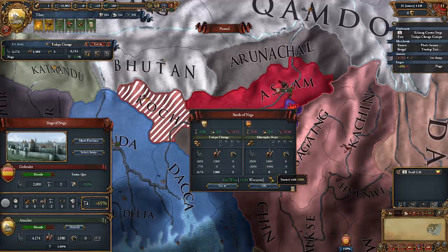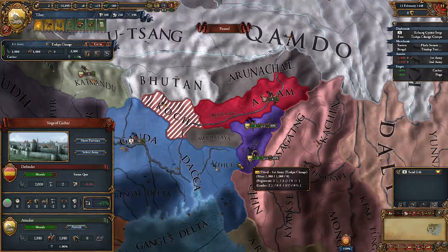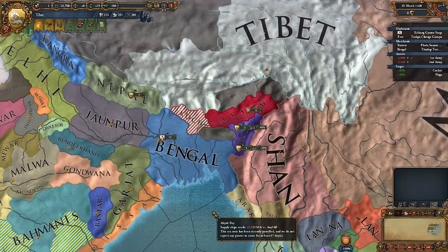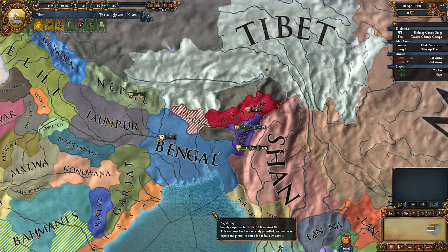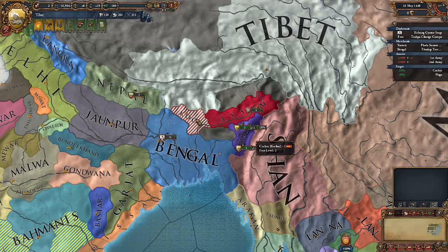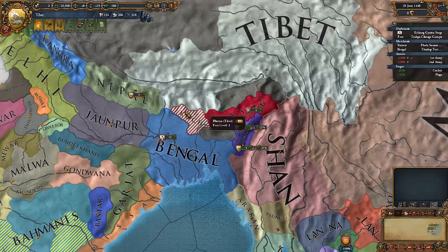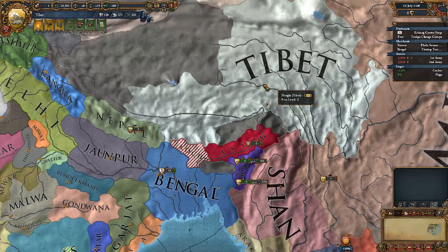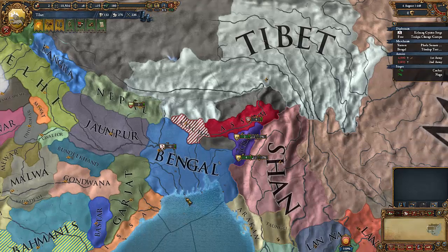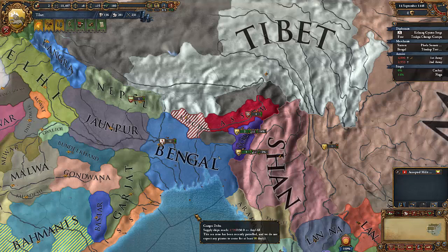I am going to engage the Kacharian army in battle, detach the siege on this place, and then siege this province. What I plan to do now is separate peace Kachar and have them become my vassal while I fully annex Koch. This means Koch will cease to exist, and the Koch province will turn white, symbolising it is now part of my country. I have successfully conquered Koch.